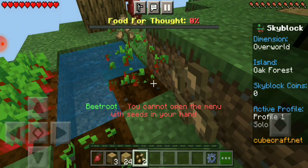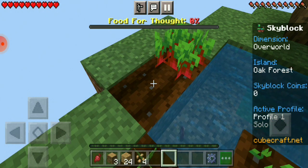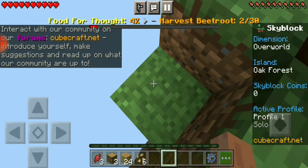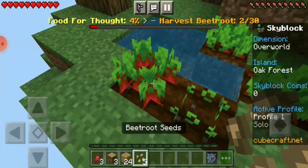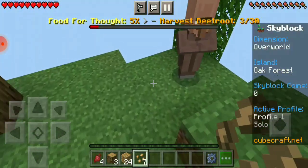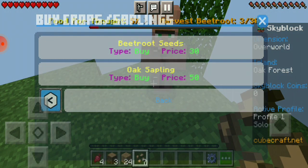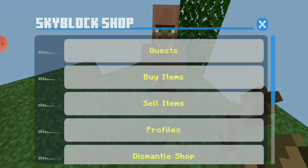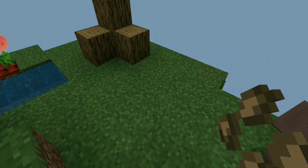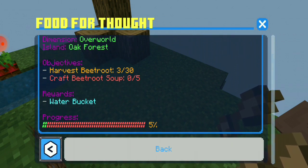This is going to be so weird. You cannot open the menu with seats in your hand. Oops, that almost went by. Buy items — call up saplings. Quests: reward order, harvest feature, craft feature, soup — I need a bowl.